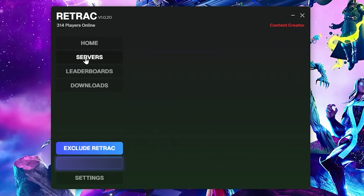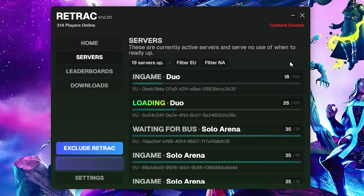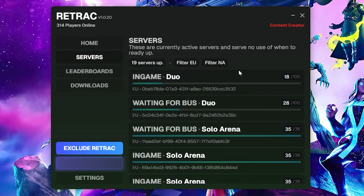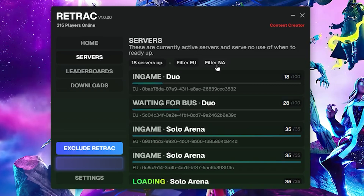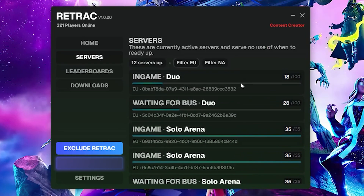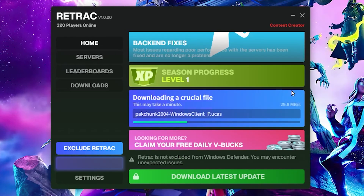Whilst this is installing, you can go to the servers tab and see all the servers that are online. You can play full games of solos or duos, or even solo arena or duo arena. They usually host late game arena, which is one of the most popular modes on Retrack — I recommend playing it. You can filter by region; for example, I play on Europe and there are 12 servers up. Once everything is installed, click on launch Retrack.